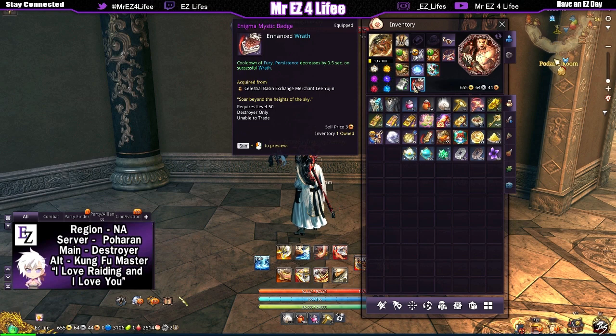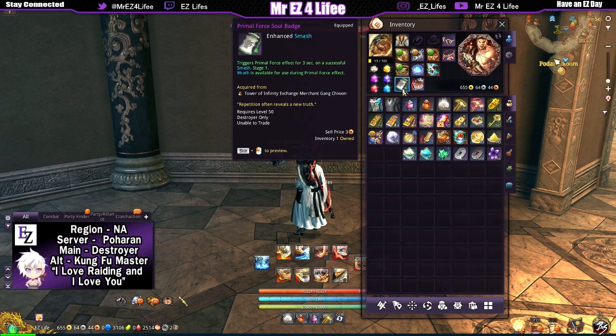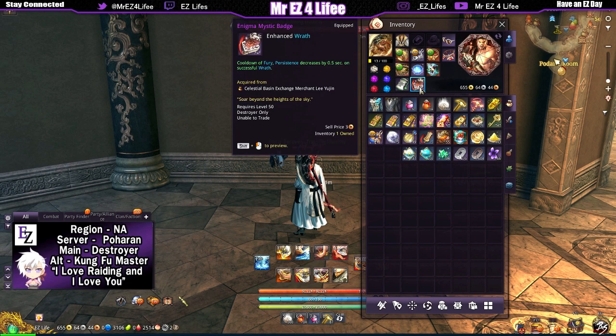So every time we use our left mouse button during fury — or on a power slam, or on the primal force effect — our fury cooldown is getting constantly reduced. Every single left mouse button press. That's pretty good, I actually really like that.